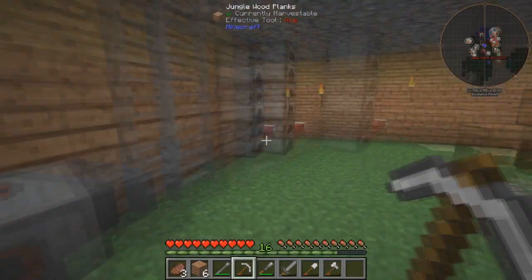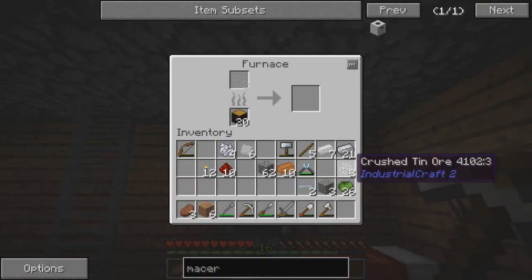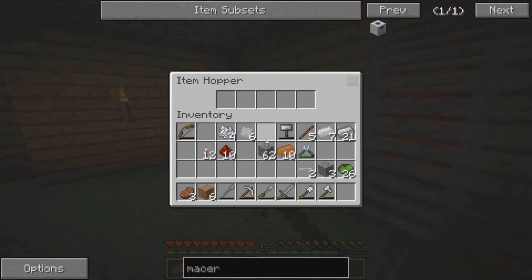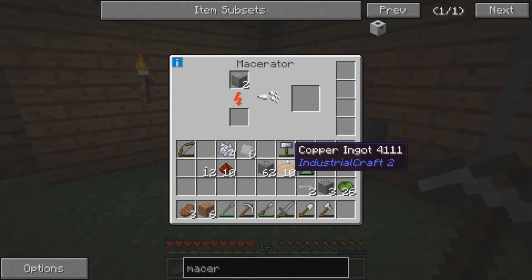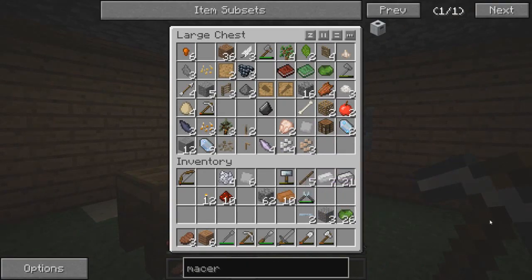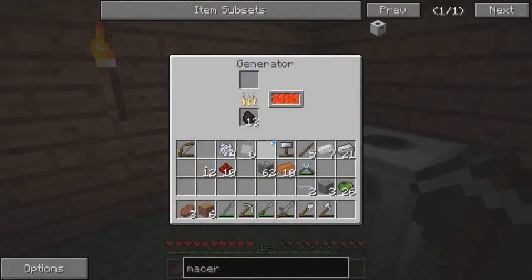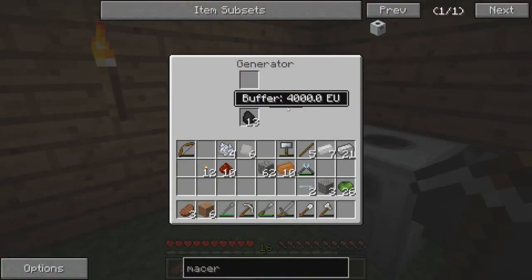Crushed tin ore. And we can use this and smelt it. Automatic ore doubler right here - it's going to be useful. Do we have any other ore we can double? Not right now. And this thing burns through coal really quickly, I'm just going to say that.